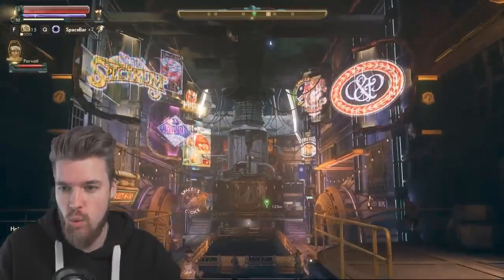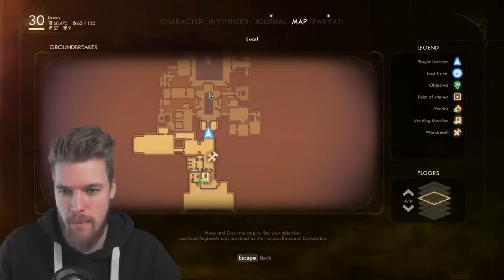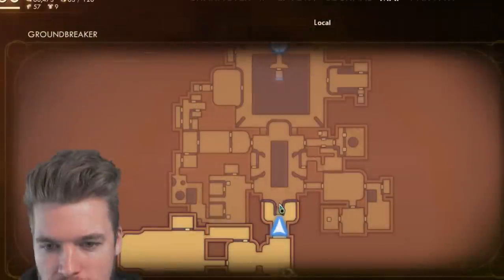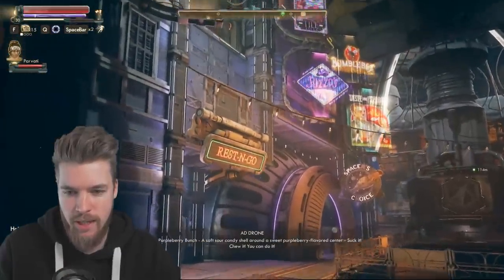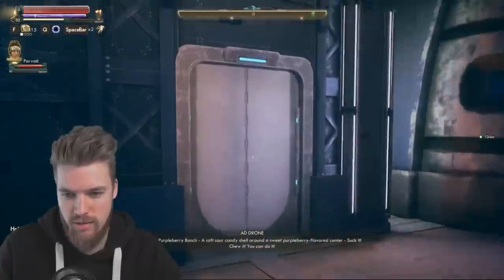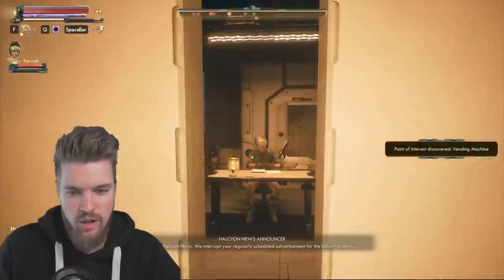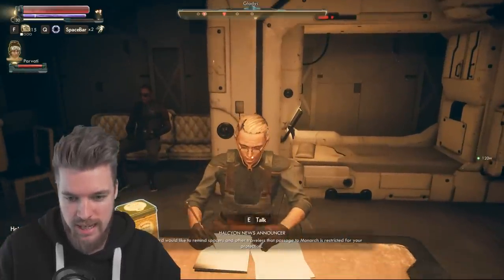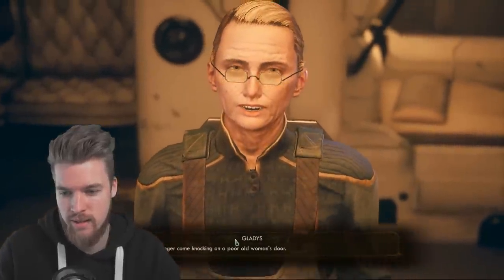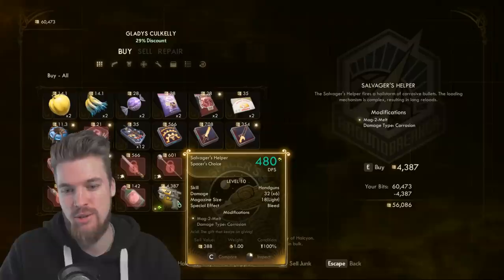Let's start out with unique weapon number one. As soon as you enter the Groundbreaker, you'll be in the main area. Head down the stairs, go straight to the left, and you're going to find a merchant who sells a unique weapon. The merchant we're looking for is Gladys - you've probably already met her because she's part of the main quest line. I do recommend buying the weapon she has because it's pretty damn good, especially at the start of the game. This is actually the best handgun in the entire game for corrosive damage that you can buy.